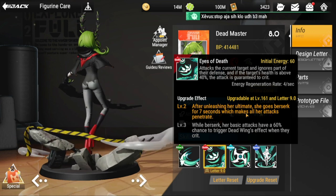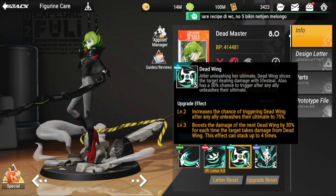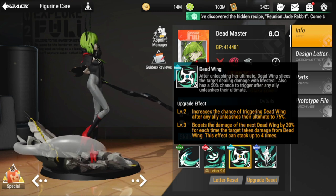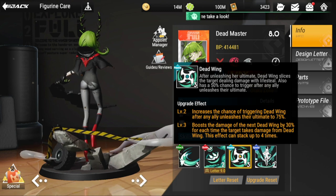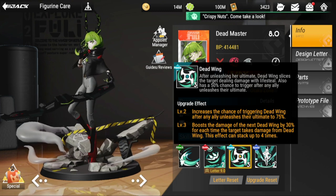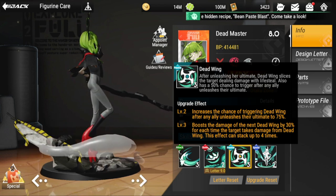Moving on to her passive: Dead Wing. After unleashing her ultimate, Dead Wing slices the target dealing damage with life steal. Her life steal is triggered by her passive once it is triggered by her ultimate. So basically she's a sitting duck after she triggers this — she doesn't have any life steal aside from her passive with her ultimate.